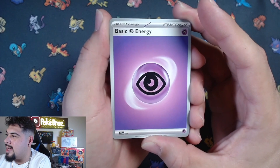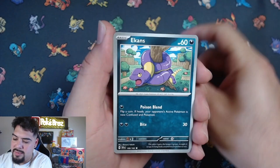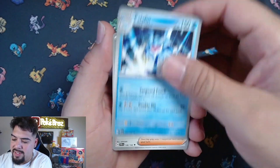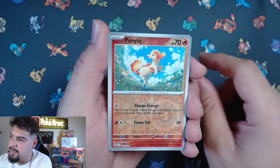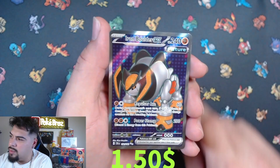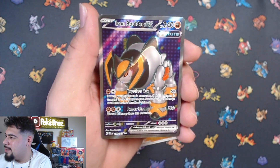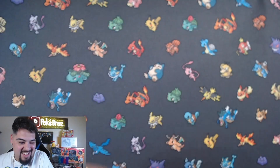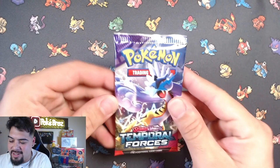Psychic energy, Cottony, Carvanha, Ekans, Turtonator, Copperajah, Airy, Lasso, Pawmo reverse, Excadrill reverse - oh, come on baby! We got the Iron Boulder EX! Come on! I don't know man, I think left side wins - I think just on that gold card and that ace card, left side wins.